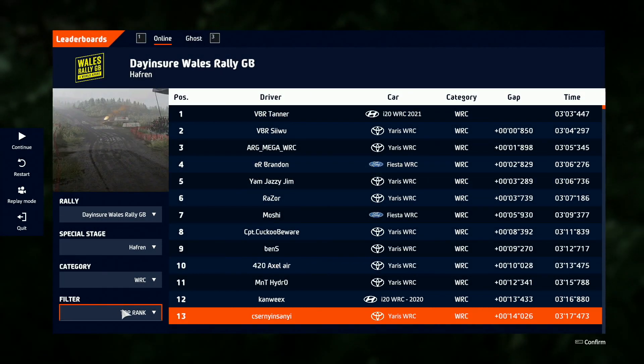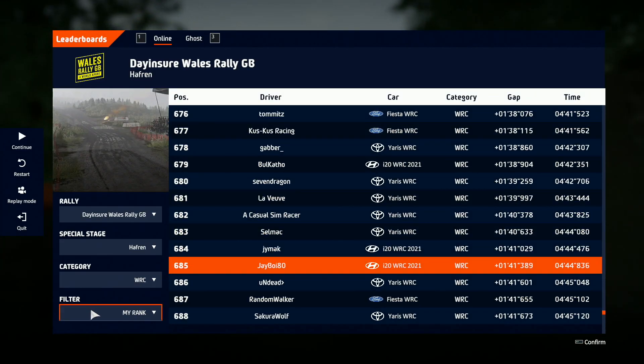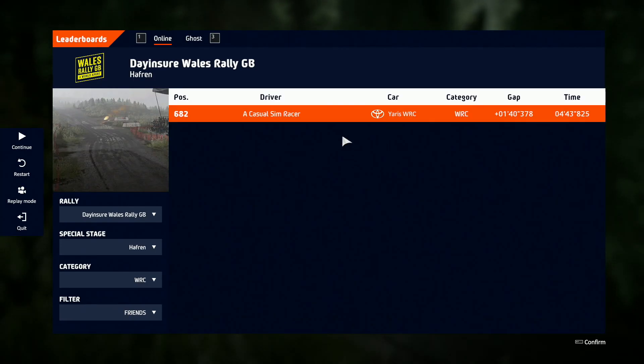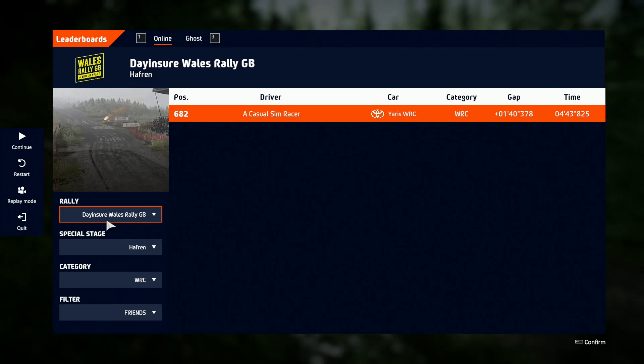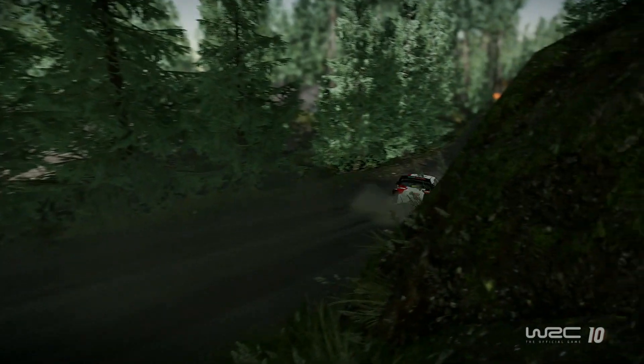The first thing you will see after finishing a quick race or historical challenge will be your times compared to global users and your friends. Additionally, you can race head-to-head in rally competitions and see the time margin displayed in the information overlay.